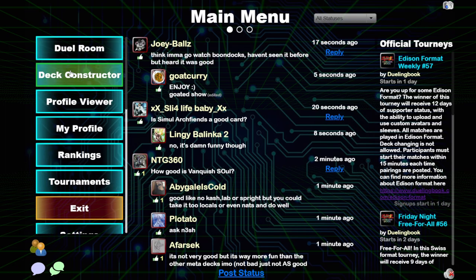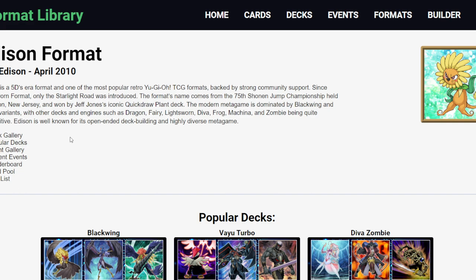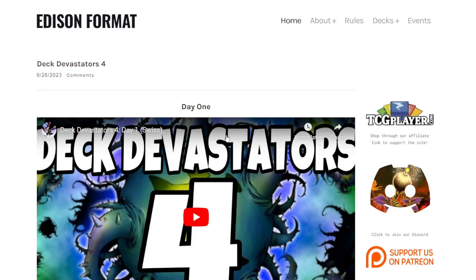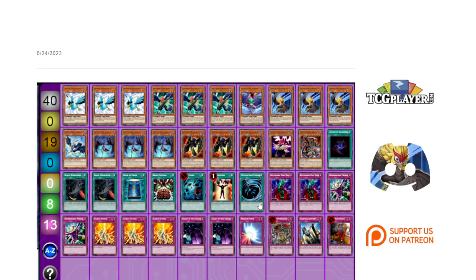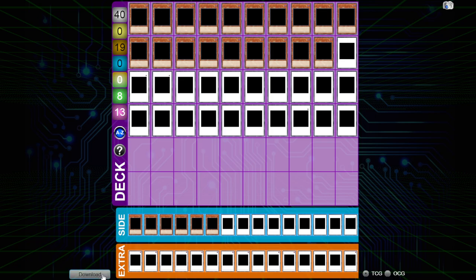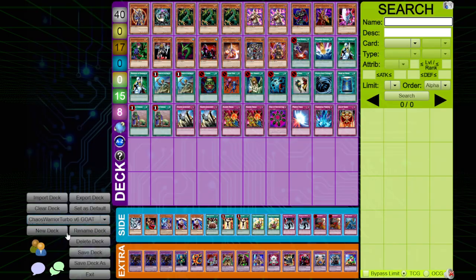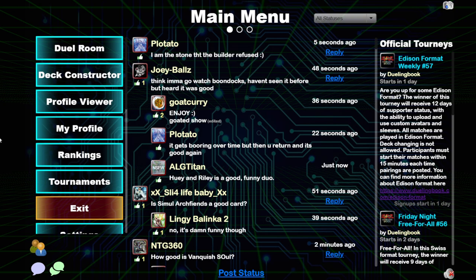First thing you're going to want is to get a deck, so you'll click Deck Constructor. The best way to find decks is on the edisonformat.com website or formatlibrary.com website. As you can see, there are deck galleries. Edison Format has some recent top lists, like the top eight here. You can click Black Wings and download it, then import it here if you don't want to click through card by card. Black Wings is probably a good place to start because that deck is pretty forgiving — it's not going to punish you for misplaying.